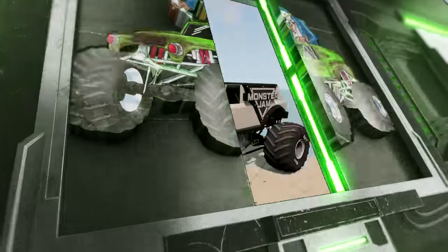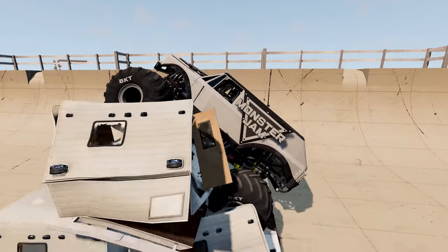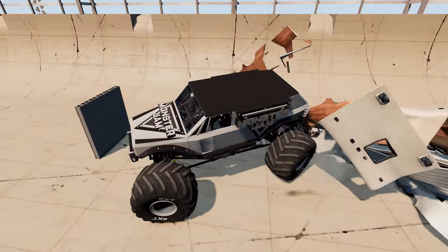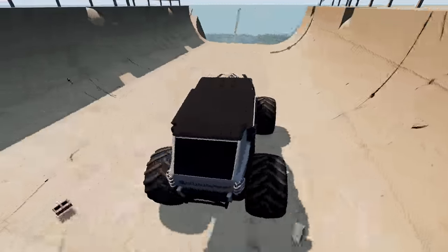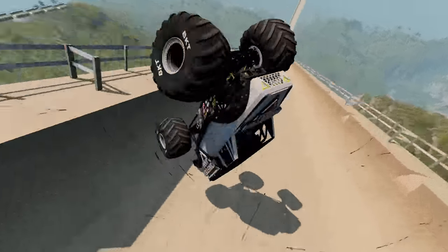Coming up next, we've got the Monster Jam stunt truck over the crush cars. Up the ramp — he gets some huge air and a nice crush on the campers. He's having some trouble with the camper debris but shakes it loose through the block wall, heading for the sledgehammer. And the Monster Jam stunt truck completes the obstacle course!